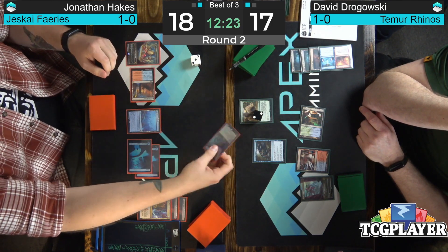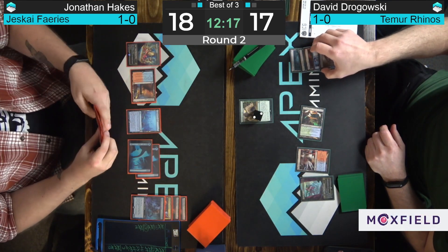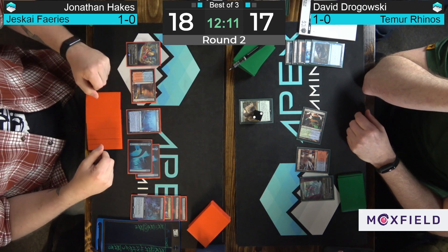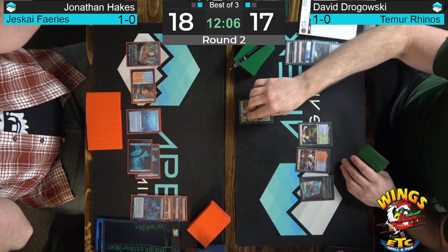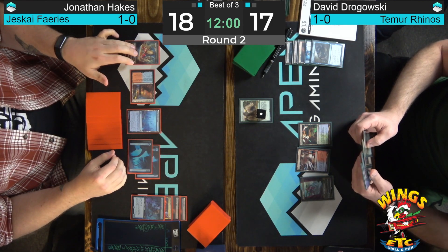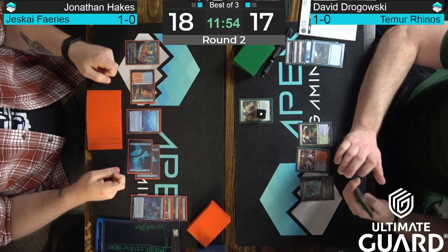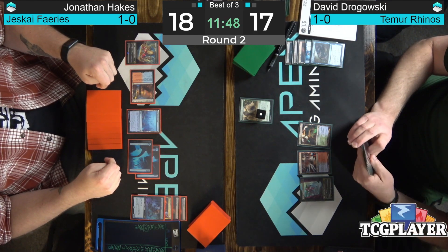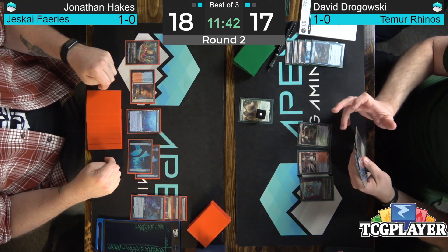Faerie down. Back to Dragowski's way — we'll see if he can capitalize on the low mana availability of Hakes, but Hakes does have that Force of Negation to protect. Down to one Suspend counter. Draws for turn — it's another Crashing Footfalls. Drawing Crashing Footfalls is so demoralizing. It happens because it's just a card you play four of, but drawing it in hand is rough. Suspending it on turn one is fine, but later in the game it's pretty bad.